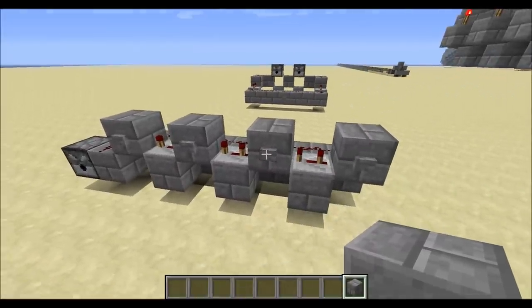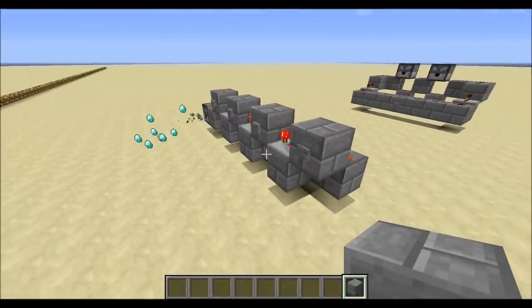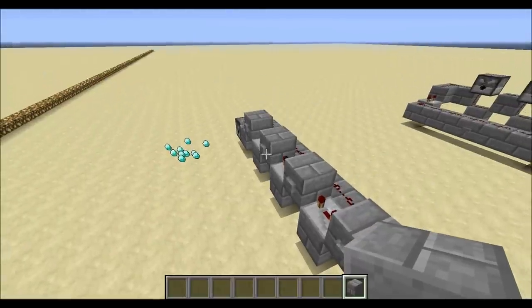So that was two. You go one more down, you get three. You come down here, you get four. And you can hook these together to go up to eight items dispensed at once.